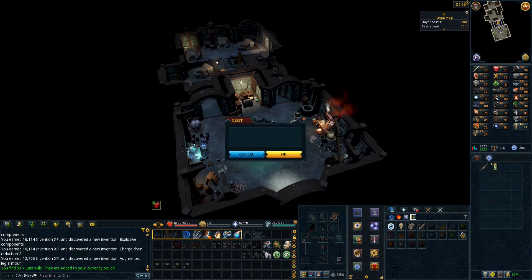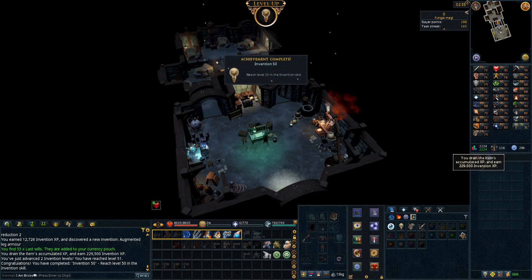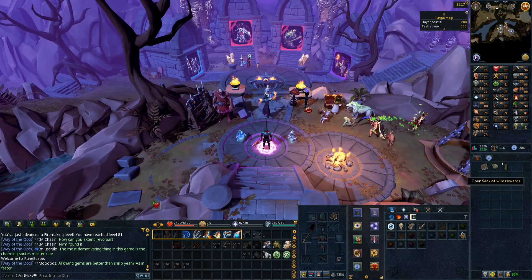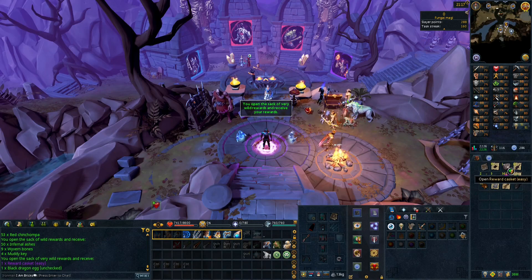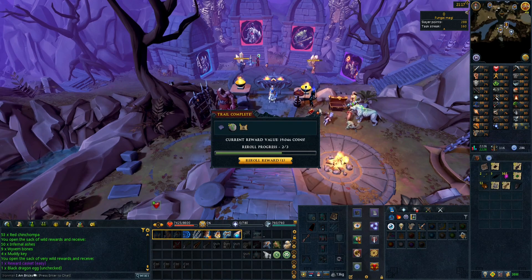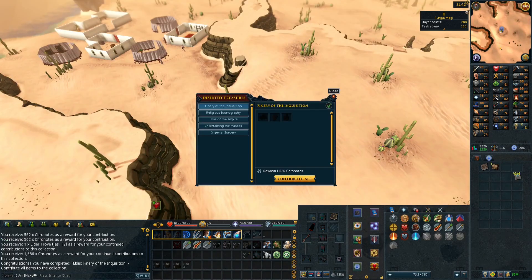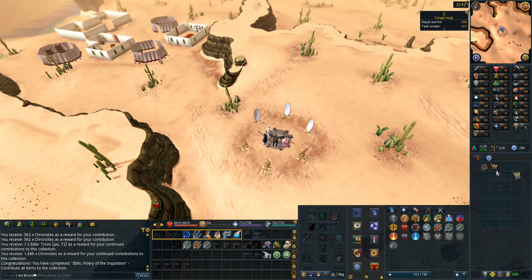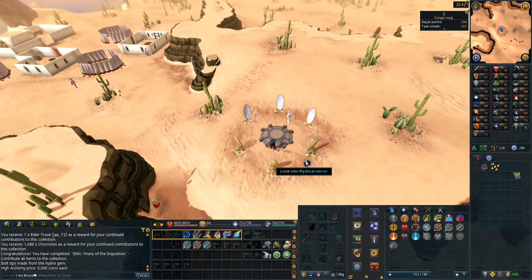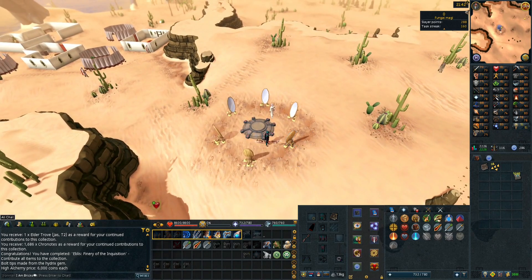Level 51 invention, which puts us at base level 50 skills. Opening rewards from the easy casket and black dragon egg - and we get nothing from the treasure trail. I turned in all my stuff to complete the Finery of the Inquisition and got an elder trove. We got 5.8k chronotes from Volusia after finishing her collection.